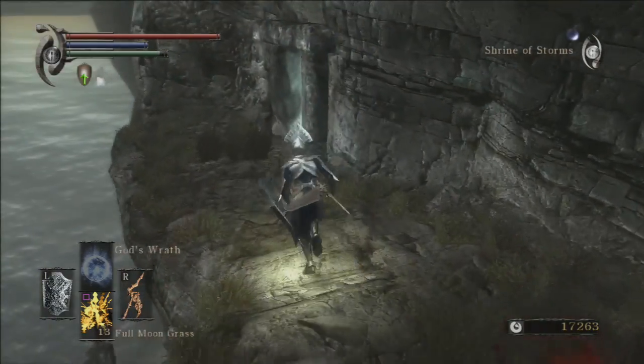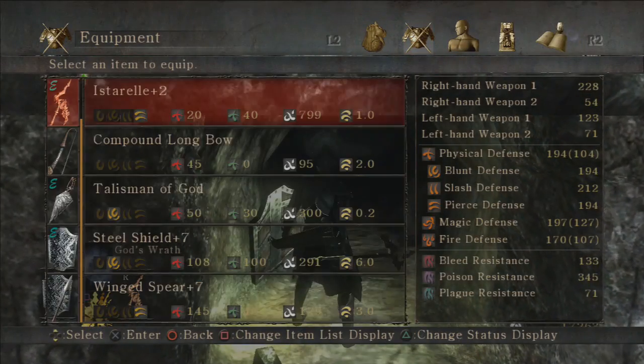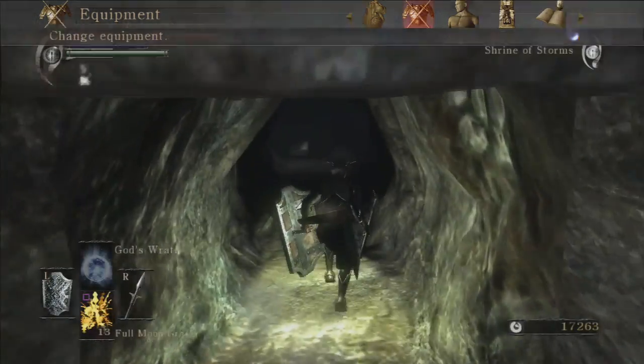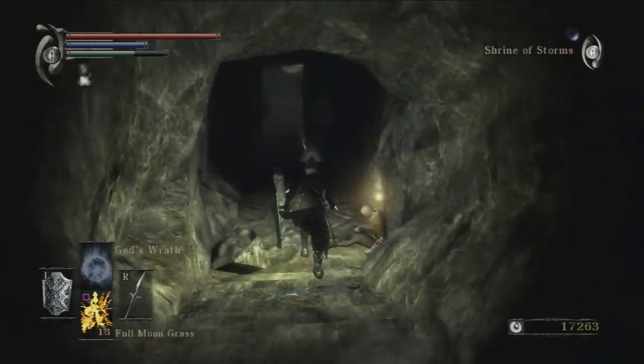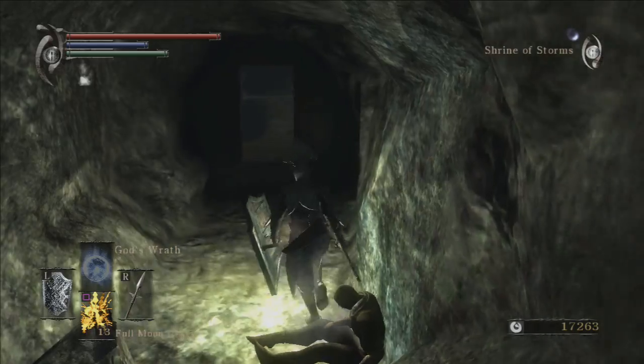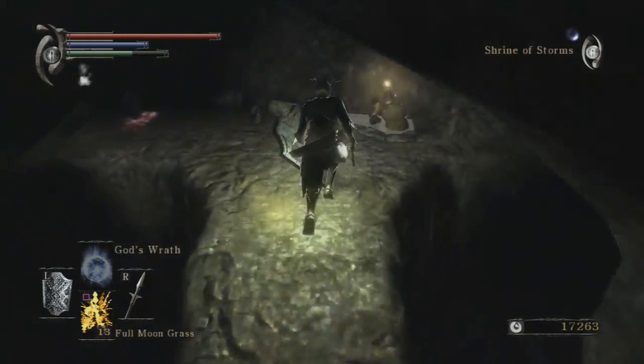It will be pretty easy to use God's Wrath going up against the Old Hero. We'll just go and stick with the winged spear. I'm surprised that I'm using the winged spear, but to be honest it would be a good idea - because ultimately I'm going to have problems otherwise.